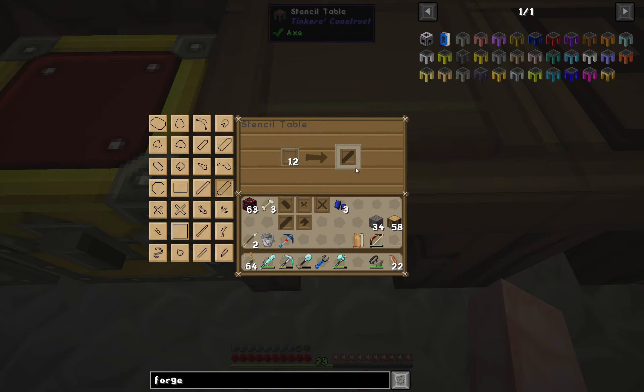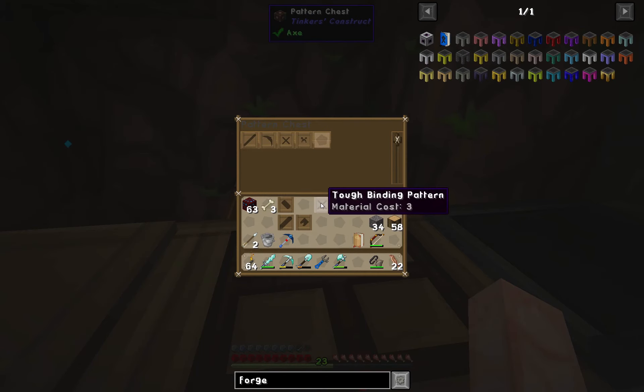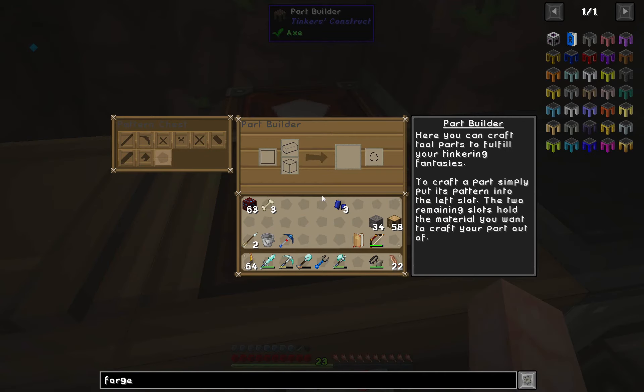There are also different sword blades, you can make your own arrows — just all sorts of things — and a sharpening kit. We'll put all of these patterns in and now we have access to all sorts of goodies.